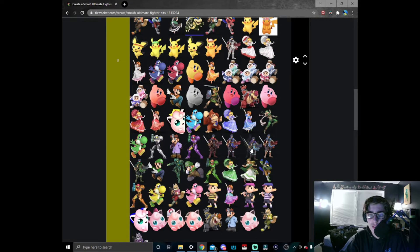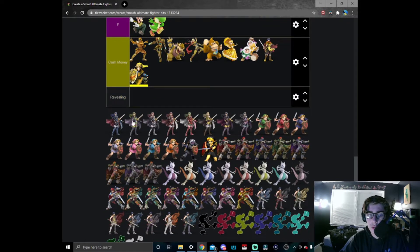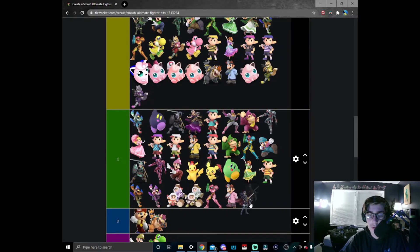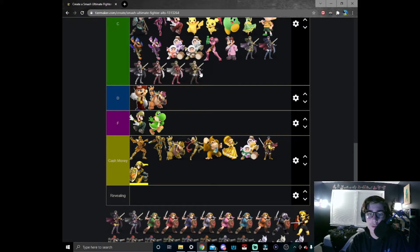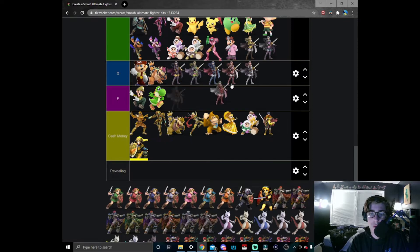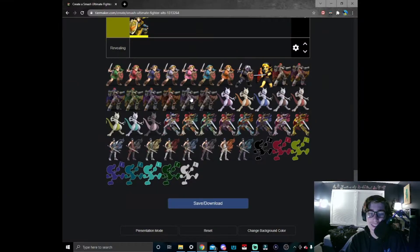Moving on to the boring version of Marth — Lucina. I don't like Lucina at all, so we're just gonna put all Lucina's skins in C tier, all at the bottom. Actually you know what — I'm just gonna move them all to D tier. I'm just arranging them in random order because I really just do not care for Lucina. Not even you could be considered cash money — get out of here.